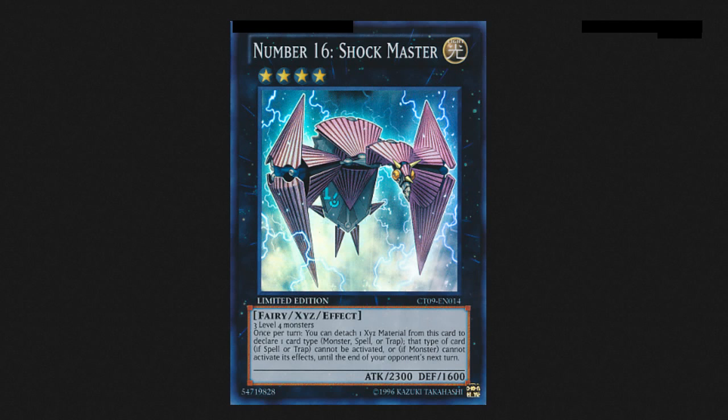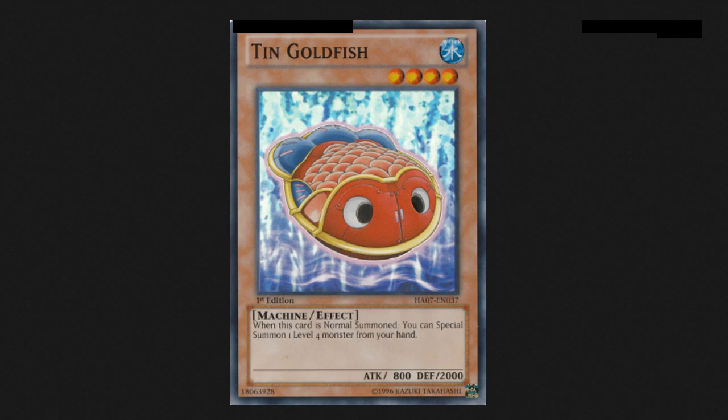Six Samurai can actually get out Shockmaster pretty easily as well, especially if you start splashing in these cards and you happen to have a Gateway on the field — you can basically do it guaranteed, because you can just search out all those Kizans.